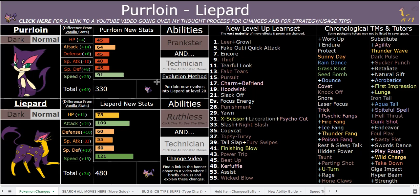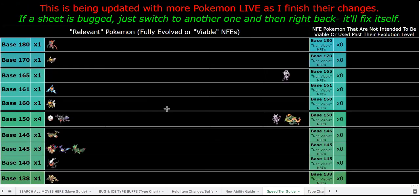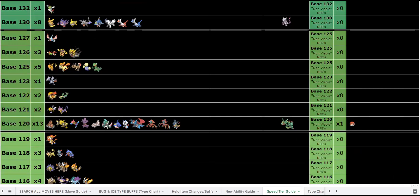Dark/Normal is some of the best dual STAB in the game. Hopefully that clears up the typing for anyone curious. Ruthless is very strong, and Technician is also great. The speed tier of 121 is incredible — speed tiers are a lot higher in this hack so it's not absolutely insane like it would be in vanilla, but 121 is still great. You're probably in the top 15-20% of speed in the game. There's a speed tier guide on the sheet you can check out.